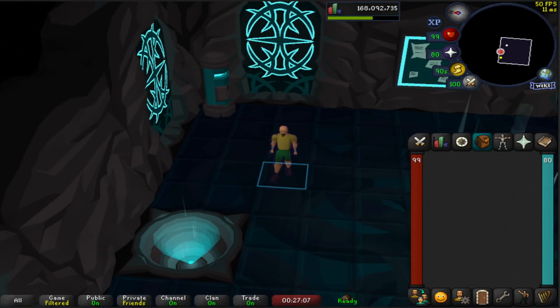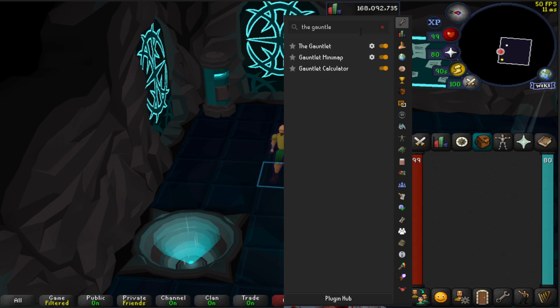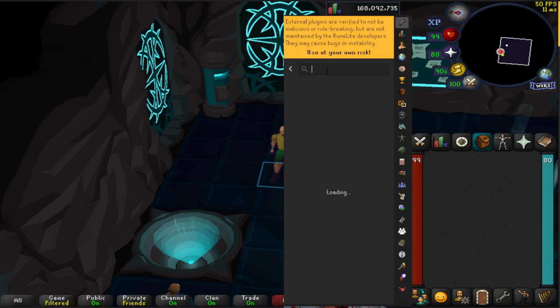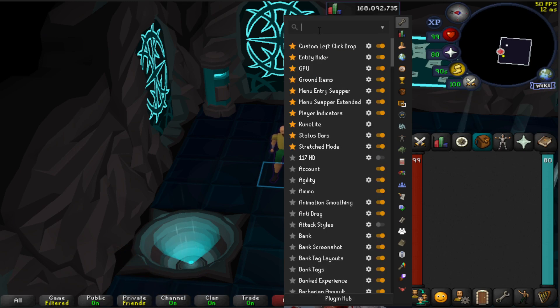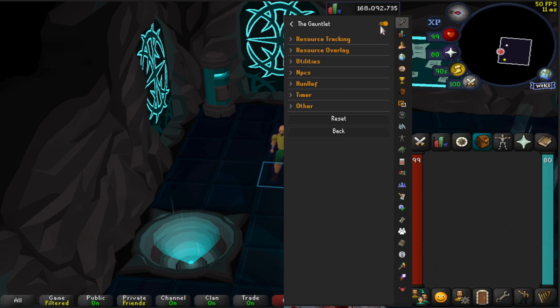To get straight into it, I'm going to bring up another pop-up here which has the plugin. What you want to do first is go to the plugin hub at the bottom — click this little cog and go down to plugin hub. Then you want to find the Gauntlet plugin. When you've installed it, it should have a green button saying install. Now in the main area of the plugins, this should be the Gauntlet there, so clicking that with it checked open.